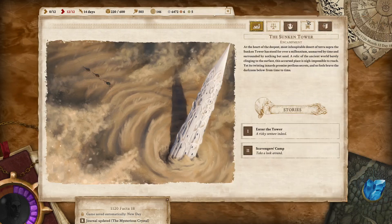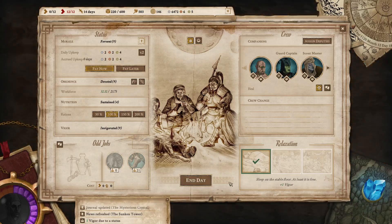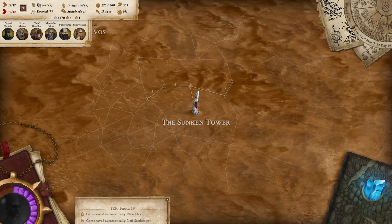Return to our Comitatus and rest for today. That was pretty successful, pretty quick overall — and we didn't get cursed. It's always a good day when you don't get cursed.